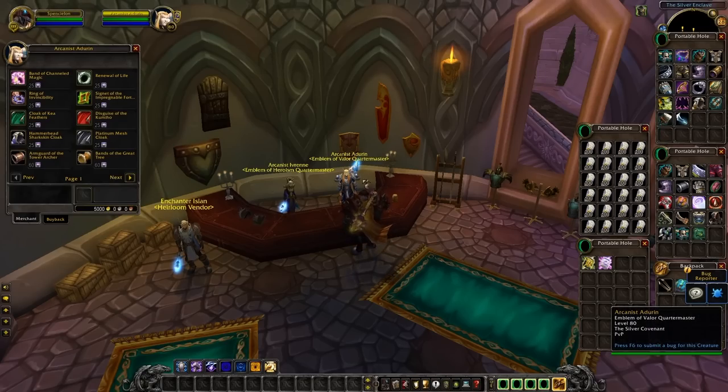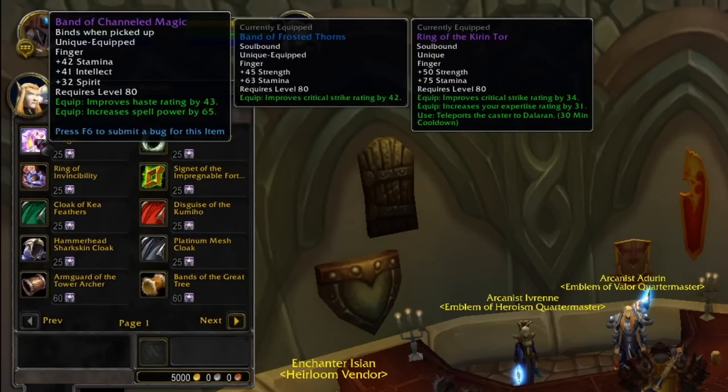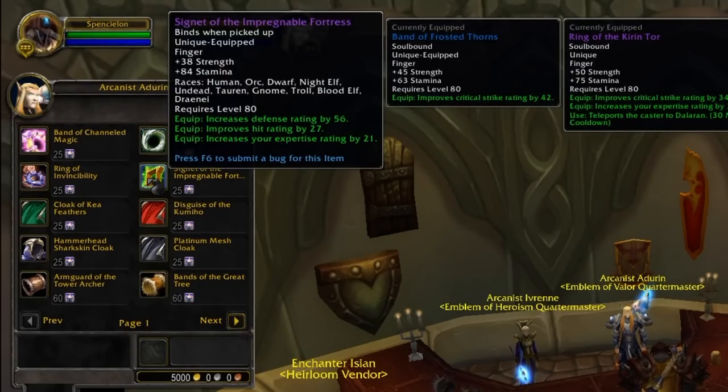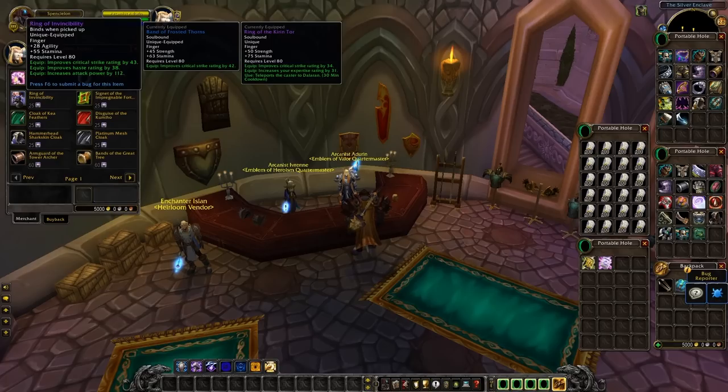What's worth noting about the emblem of valor vendor is all of these items are 213 item level — the item level of Naxx 25, as long as it's not KT loot. For 25 emblems of valor you can get rings: Band of Channeled Magic with stamina, intellect, spirit, haste, and spell power; Renewal of Life with crit, spell power, MP5, stamina, and intellect; a tanking ring with 84 stamina and 38 strength plus defense, hit, and expertise — a particularly good threat ring with lots of survivability; and finally Ring of Invincibility with agility, stamina, crit, haste, and attack power, which most attack power users will want to grab pretty early.